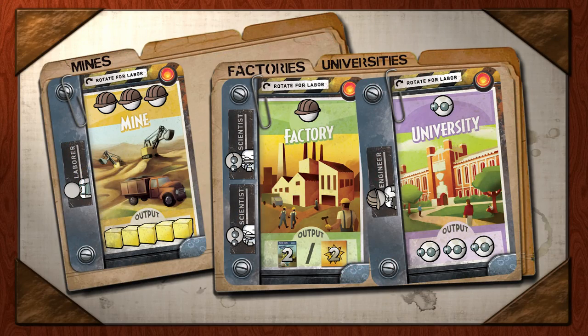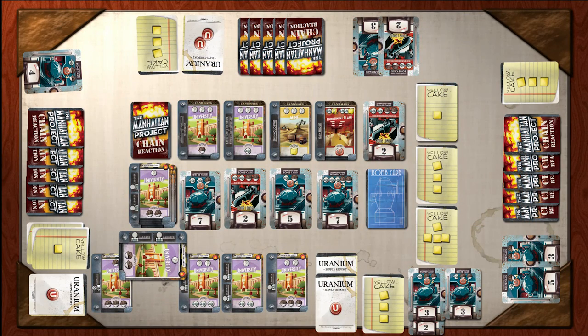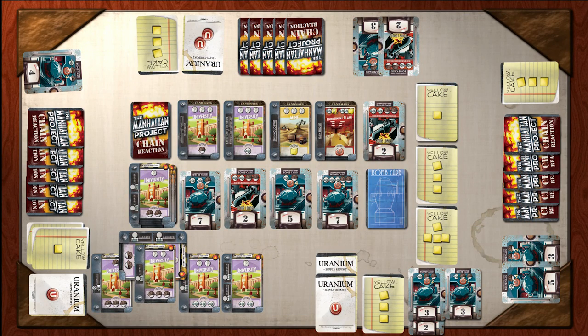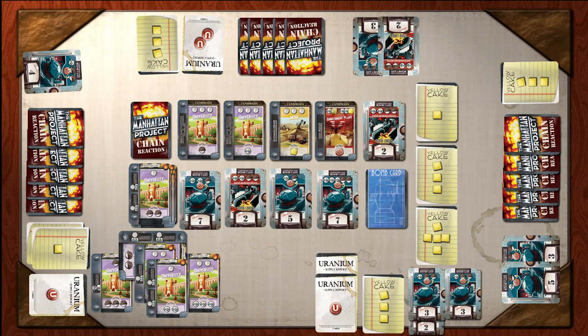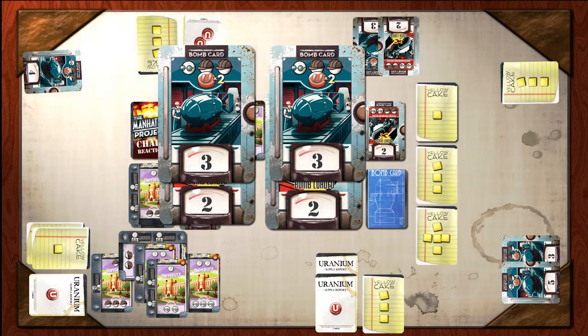Build mines, reactors, universities, use espionage, and even double agents to achieve your goal. There are no allies in the Atomic Age, only potential enemies. Act quickly and decisively, because once ten kilotons worth of nuclear bombs are held by a single player, action stops at the end of the round.